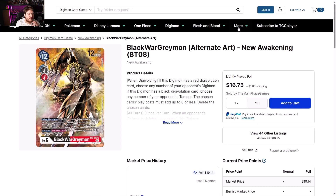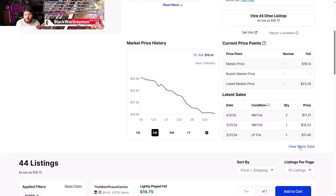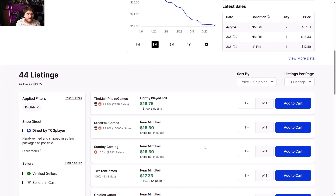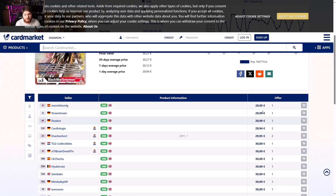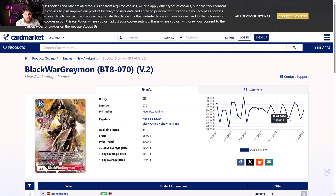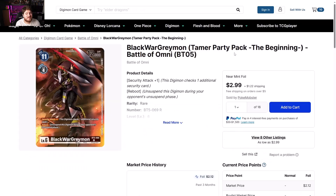BlackWarGreymon alternate art — people are searching this up on TCG Player too. Nothing too crazy in movement; we had a sale of a couple alternate arts closer to $18, but outside of that nothing too crazy. Europe side 28 euros to 30 euros — good luck with this.